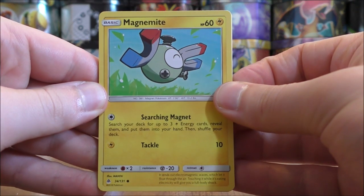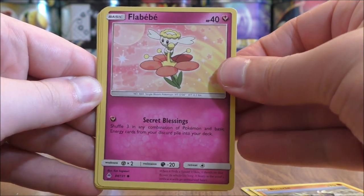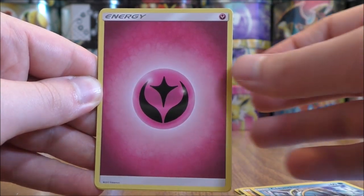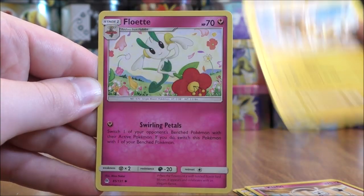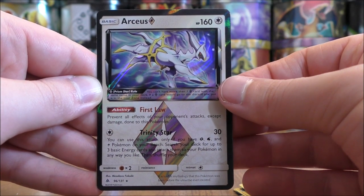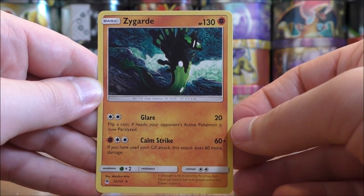Third pack starts with Magnemite, Binacle, Flabébé, Croagunk, Clauncher, Fairy-type Energy, Pleakle, Heliolisk, Floette, reverse holo of an Arceus Prism Star — a great pull here — and the final card would be a Zygarde.